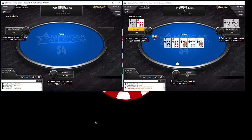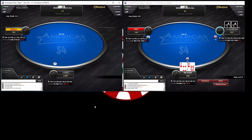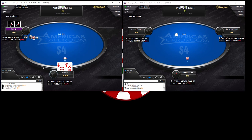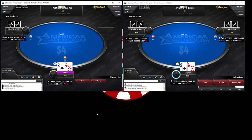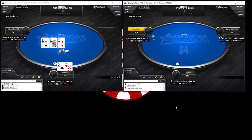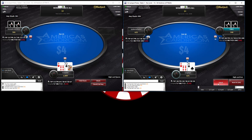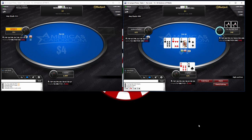Queen-nine off — just an easy fold. It looks like he's just starting to jam all in a lot of hands from the button, which is fine. We'll just wait for a good hand and snap him off. But until then, we're going to be patient since we still have roughly a 2-to-1 chip lead. I'm going to bet half pot here since we do have the backdoor flush draw. Against his opponent jamming 18 big blinds, we're just folding with 19 big blinds — our hand is definitely not strong enough. Here I'm not going to raise; I'm just going to try to make a hand on the flop.